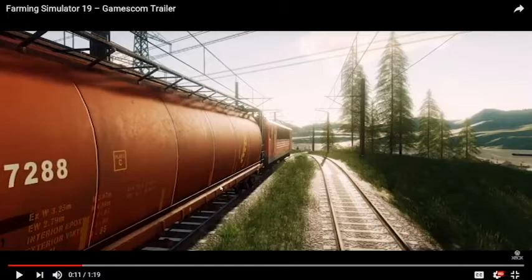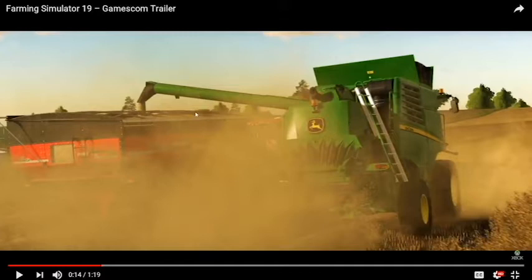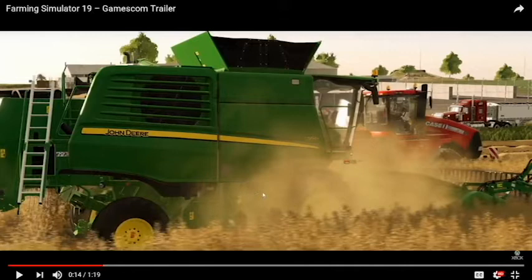Here's where we start to get interesting. We've got the quad track, it looks like, as well as the Elmer's Hallmaster 2000, and our first look at a John Deere Combine and wheat. It's kind of dusty so it's hard to see a whole lot else, but I like the look of the dust particles — it makes everything a lot more realistic. It looks like this combine is the John Deere T560i, I believe.